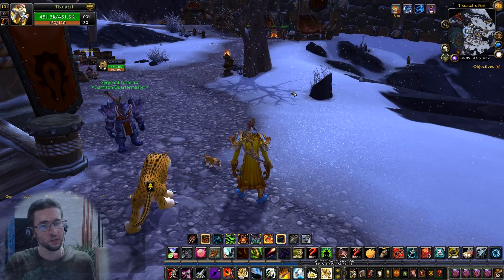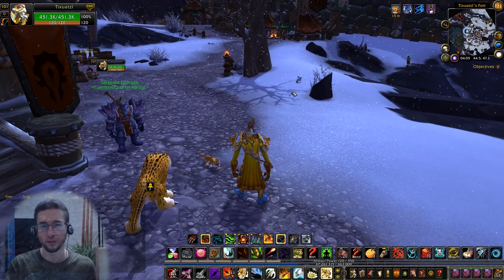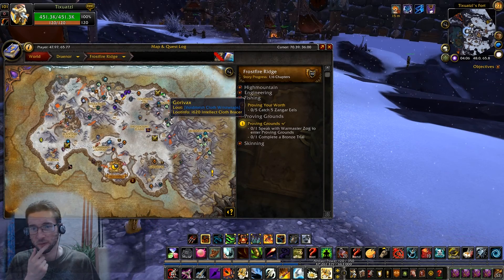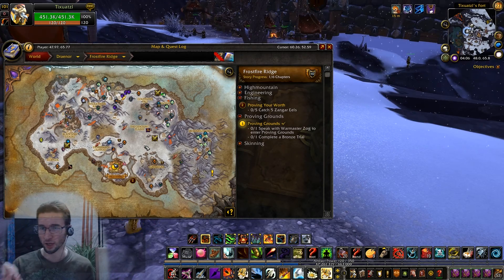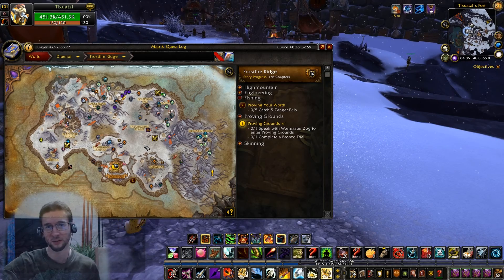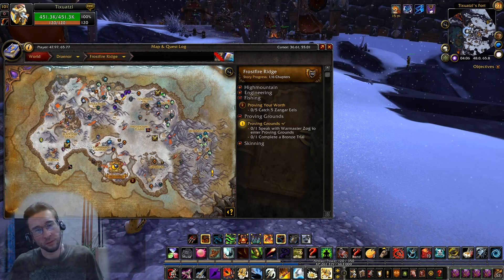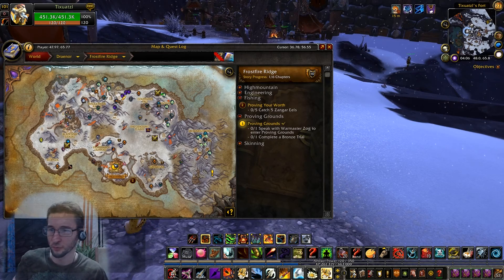As a rule of thumb: in full heirlooms, opening one chest in Warlords of Draenor gives you about 3% toward the next level. With rested XP, that becomes 6%, and with the Accelerated Learning potion on top of that, it's even better. Many treasures also contain garrison resources, so if you start early with only enough resources for one potion, you'll collect more and have enough for another potion or two.